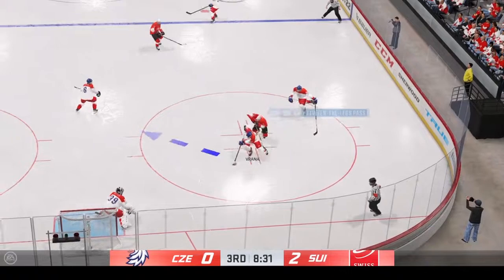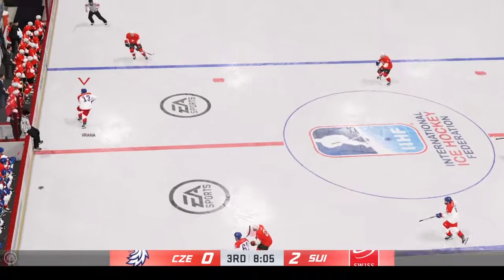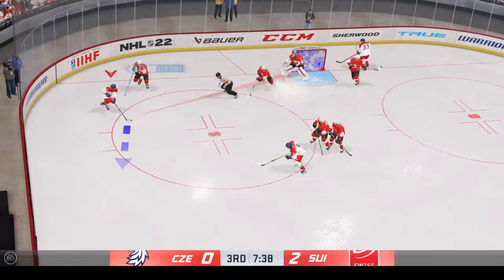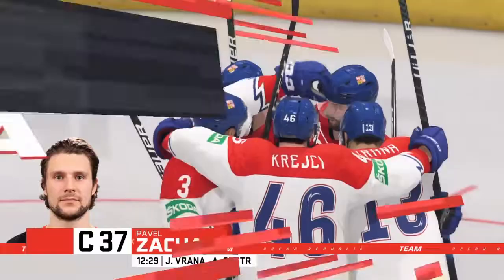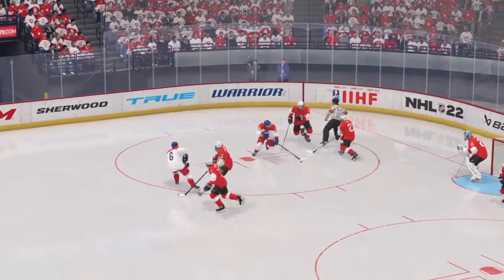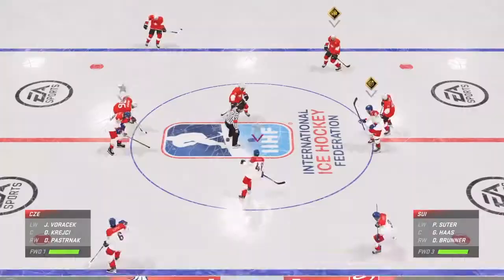Czech Republic's got control from their own end. A spirited battle along the boards for the puck. Czech Republic's got it along the wall — a chance in front. He scores! Perfect timing. Well, they've been trying to break through on this goaltender who's been running a shadow — finally they get one. These are fun goals to score. You read that the goaltender's dropping into the butterfly and you know you're going top shelf. You beat them over the glove — it feels great. Czech Republic's closed the gap here in the second half of this third, trailing by one.